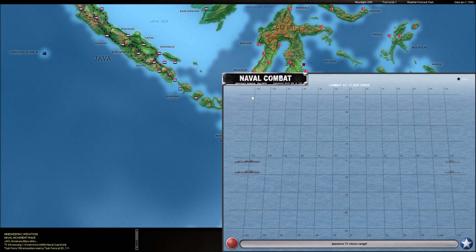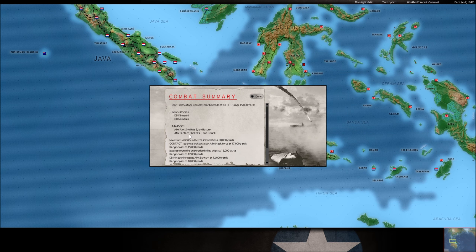I sent out a couple of destroyers over here to deal with these guys - some Dutch AMCs - because I got tired of looking at them. Stupid Mark 14s. They don't work until they do, right? Looks like the Kikazuki and the Mikazuki are just using this guy for target practice. Two less ships that I have to look at now.